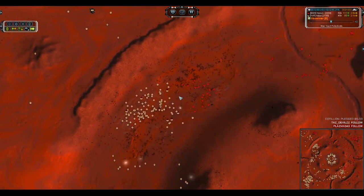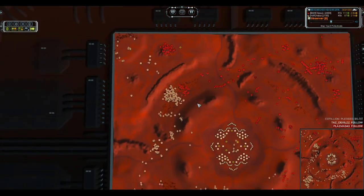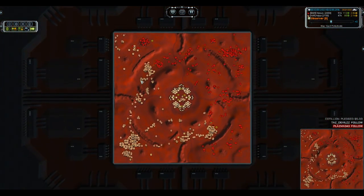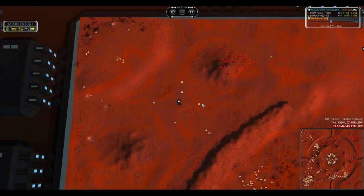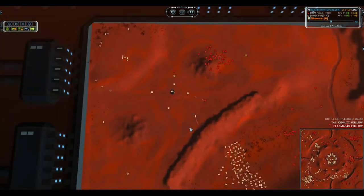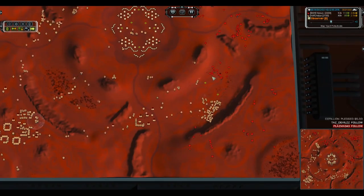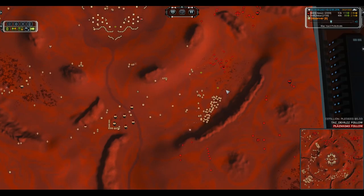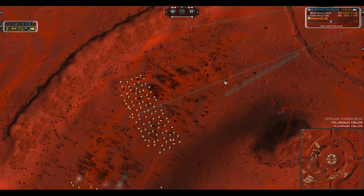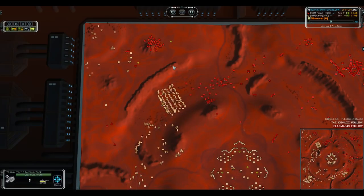On the left, this looks like an outmatched force, but there are four Ilshimas in the center. If he reacts in time — and he does, kiting back — those Ilshimas should be able to wipe out the majority of those T1 land units without taking much damage. On the top left, gunships are now harassing the outside expansions, taking out mass extractors, land factories, and whatnot, hopefully reducing Ajax's income potential.